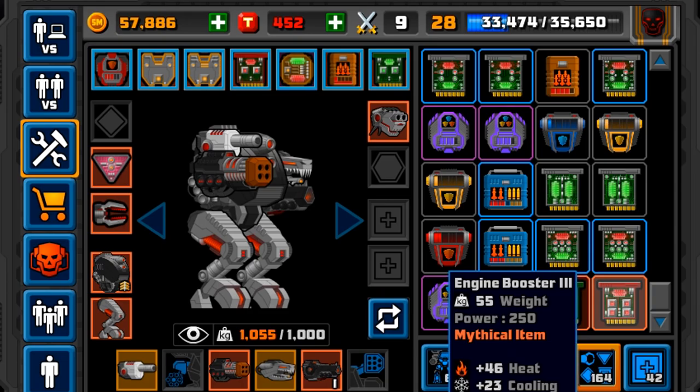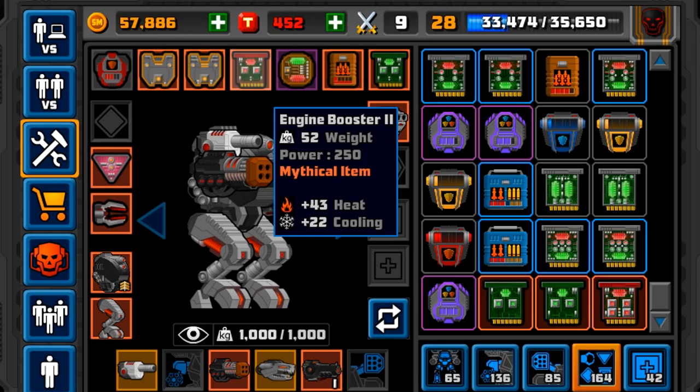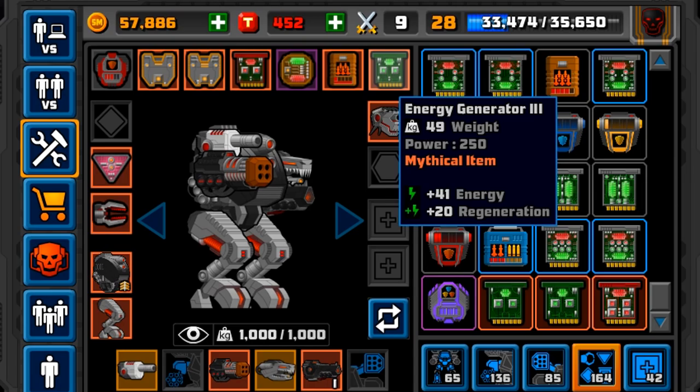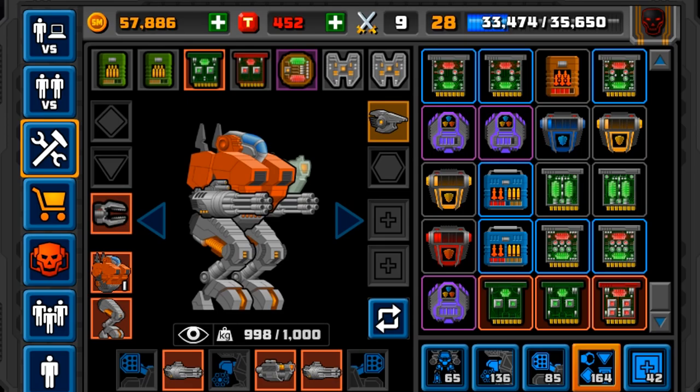We've also got the Energy Generator Mark 2 and the Energy Generator Mark 3 — we can actually use that. Energy Booster Mark 2 at 52 weight versus 55 weight — it's only a little bit of difference, literally one cooling and three heat, so it's not too much better. But the Energy Generator Mark 3 might pull me through a little bit more. For overall stats, people said I need around 90 cooling and around 150 heat. I reckon I'm doing well, but I don't know.